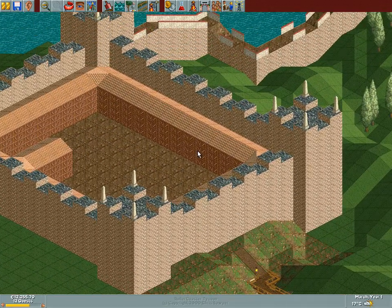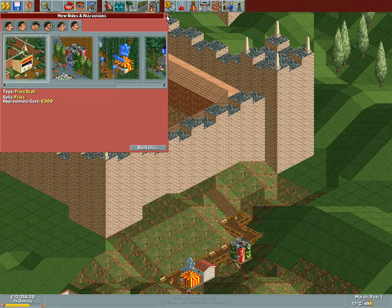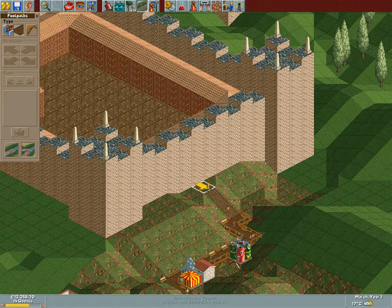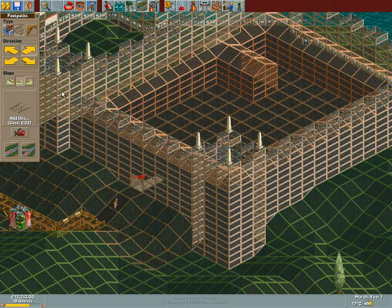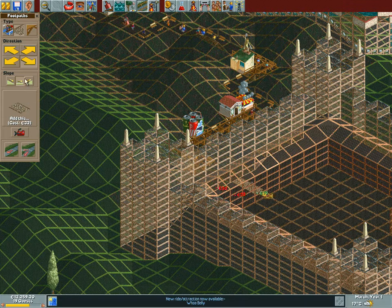I don't mind this path, but for the inside of the castle we are going to use different path. What are we going to use? I think I'm going to go with this — it's just like stones, natural stone. I think the square tiles would be a bit weird. So we need to go up here.